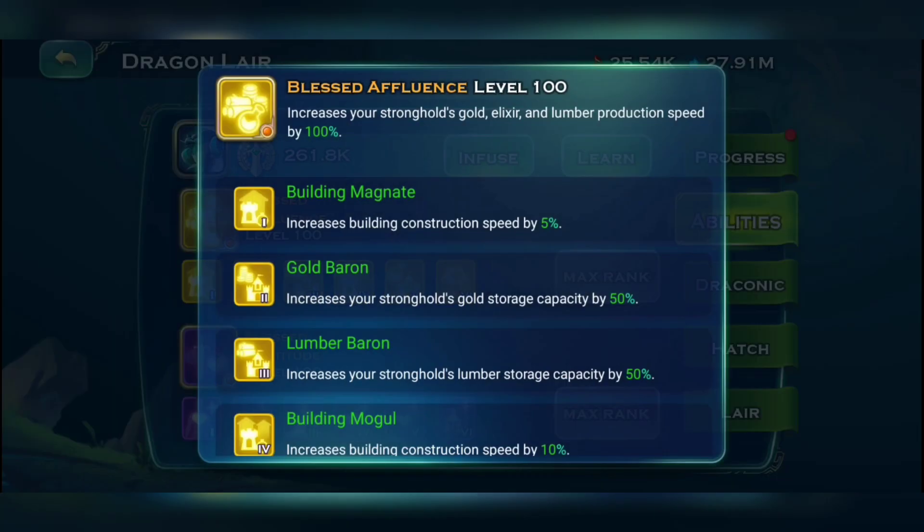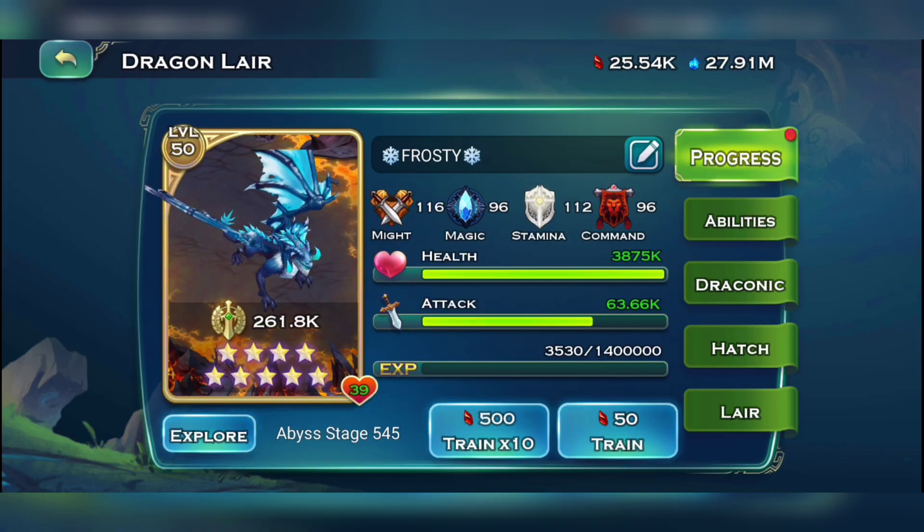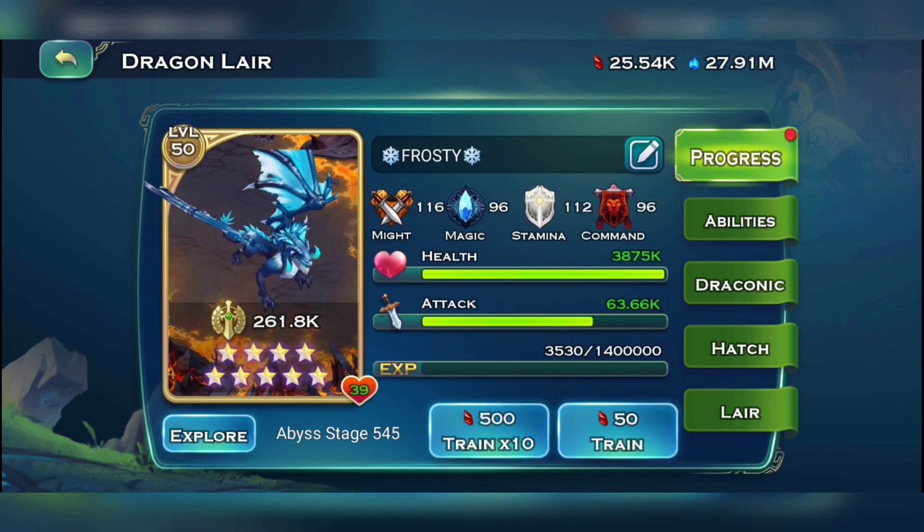The reason is: if you want to get the maximum out of one single skill you need it at level 100, and to have a skill at level 100 you need a level 50 dragon. Even if you have a lot of dragon glass and soul fire, you won't have enough space in your lair for two or three dragons sitting there permanently.